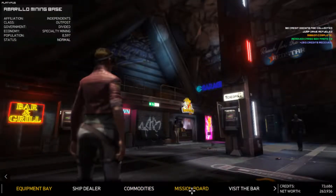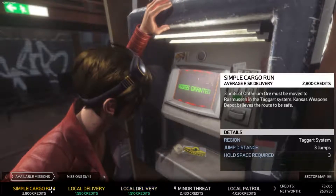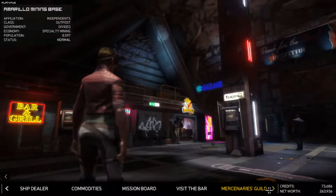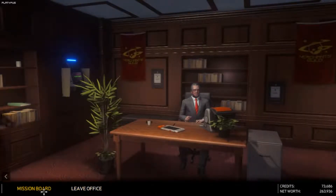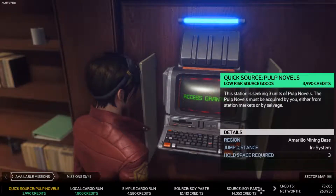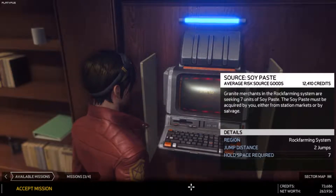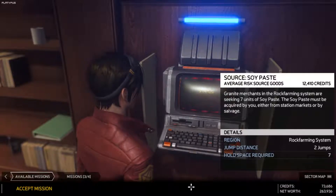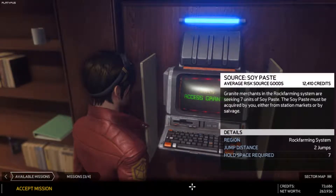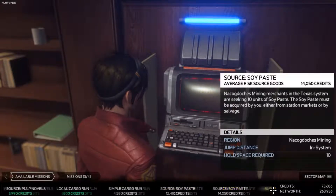Okay, mission board — missions, public deliveries, not so much on those. Simple cargo run, two and a half grand. Let's see if the merchant guild has updated now — maybe something else that we want to do. Source pulp novels — we've done that already, took us too long. Source Cypaste next — seven units. Granite merchants in the rock farming system are seeking seven units of Cypaste, acquired either from the station market or from salvage.